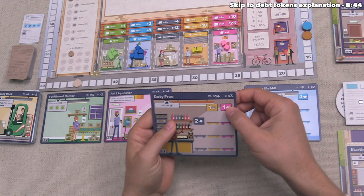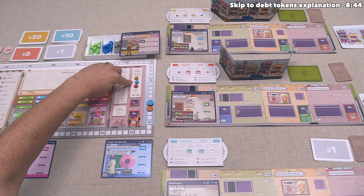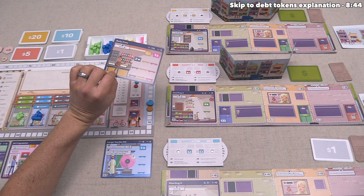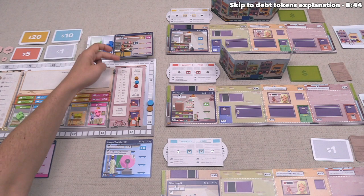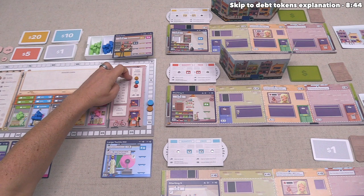Orange has chosen to auction the Duty Free Store. When you start an auction, the lowest starting bid must match the price in the top corner — in this case, $14. Looking at the turn order track, we are next. We could outbid them at $15 or more, but we actually want to build the clothing importer from our hand instead, so we pass. The red player then bids $16 for the Duty Free Store.